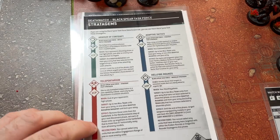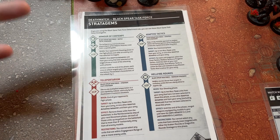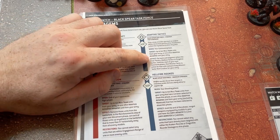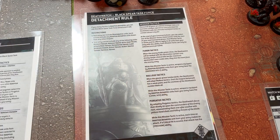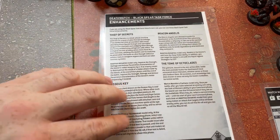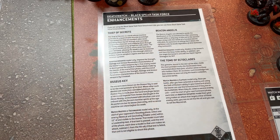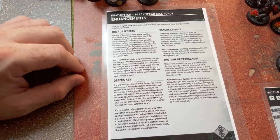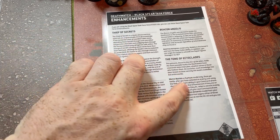So I can change the rounds that my guys are shooting. I can put something into the teleporter at the end of my opponent's phase, pick it up and it can come back on. Armor of Contempt, which I think most of my units have, and adaptive tactics — so I can pick one of these for that unit in that turn. I get a few nice upgrades: I can point at two units for Oath of Moment once per game, and I can increase the attacks and damage of weapons. Those are actually the two I've chosen for this army.